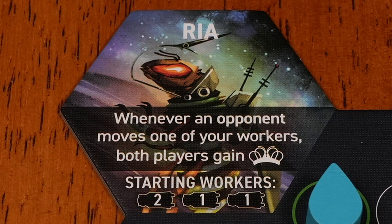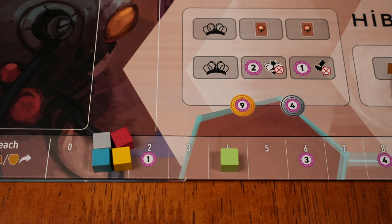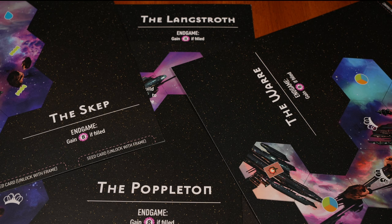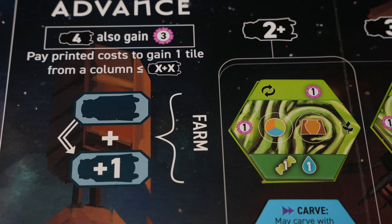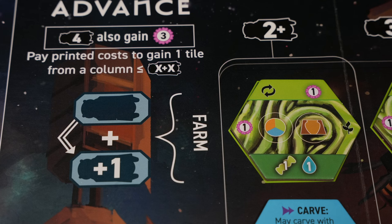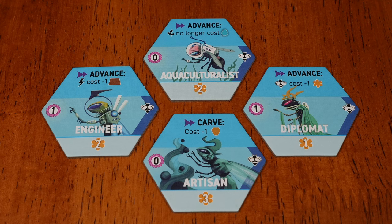Rhea and Rhea's opponent both get Queen's Favor when an opponent moves Rhea's workers. This ability is very valuable in a five-player game because you get bumped a lot, and the Queen's Favor paid to opponents is spread across four other players. This ability is useless in a two-player game because your opponent gets just as much Queen's Favor as you do — I'd leave this faction out of two-player games. Any hive mat might work well for you, but you don't really need the log. The advance action gets a lot of traffic, so bees placed on advance tend to get moved more often. A single bee on advance might even get moved twice, so you want to advance often.